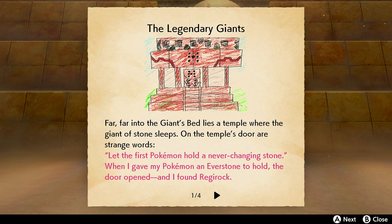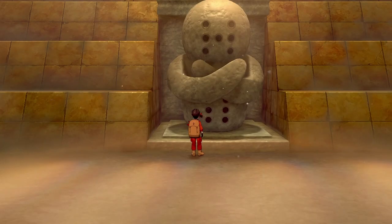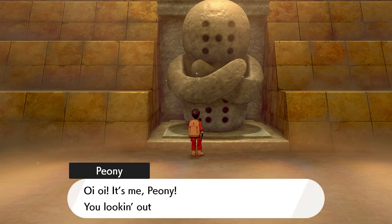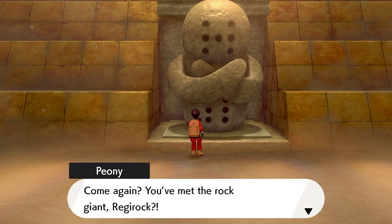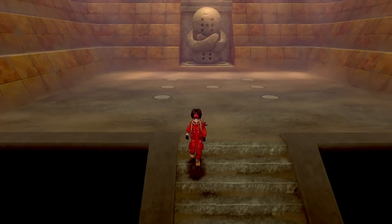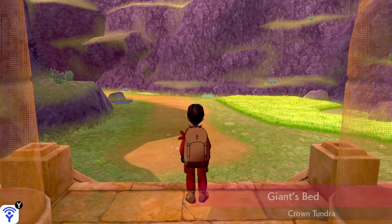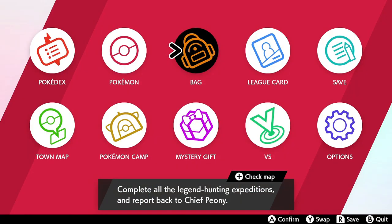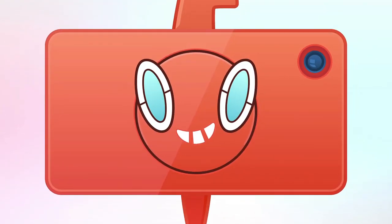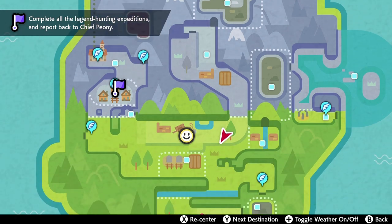Now our clue has been updated: 'Far far into the giant's bed lies a temple where the giant of stone sleeps.' Time to go for the other giants — two down. Now we need to go find the next one. I know exactly where to go for this one. I know where to find the Regis — however you pronounce it. So I'm going to make my way up the mountain.